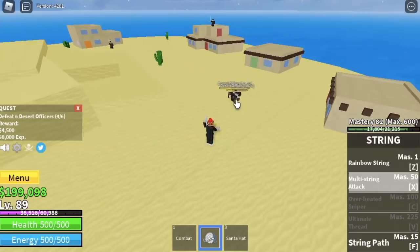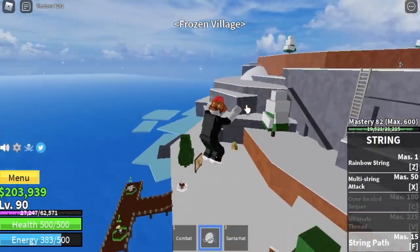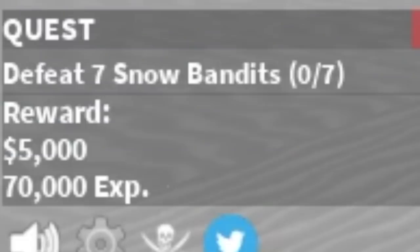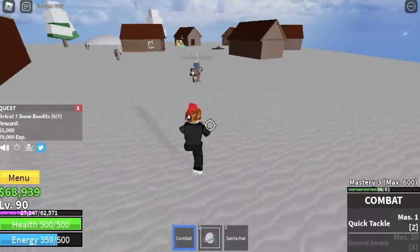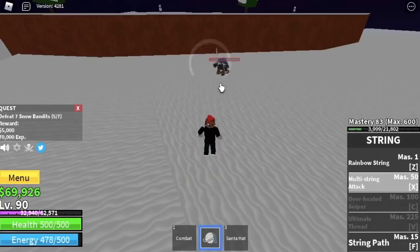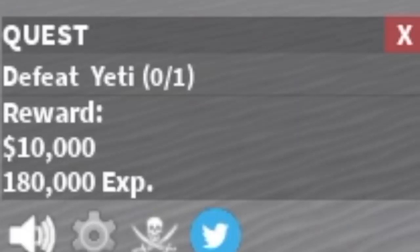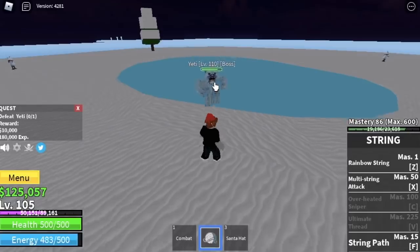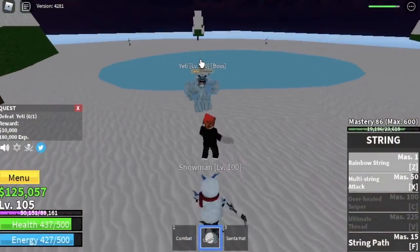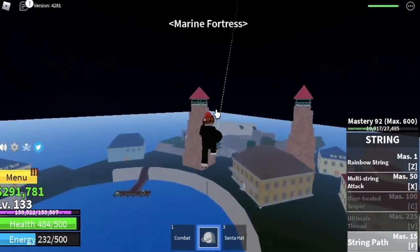At level 90, it is time to move on to our next island — the Frozen Village. Don't forget to buy all the ability teacher skills: the Geppo, the Buso, and the Soru. Starting off with the Snow Bandits — lure five, use your skills. The goal is to reach level 105. After that, you can start with the mini boss on this island: the Yeti. The goal level is to reach level 130. Rainbow String has a good knockback — use your skills and it's easy to defeat.